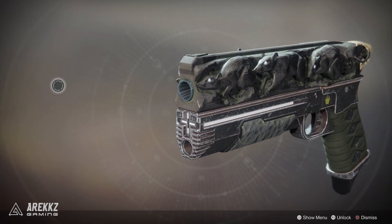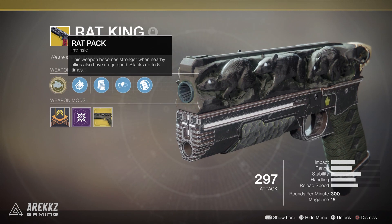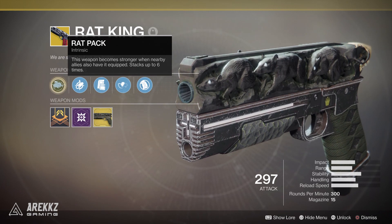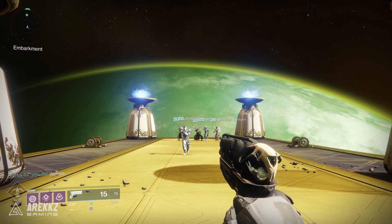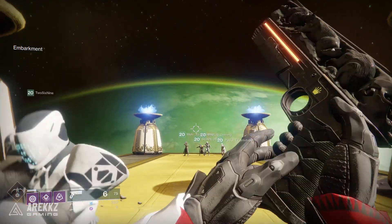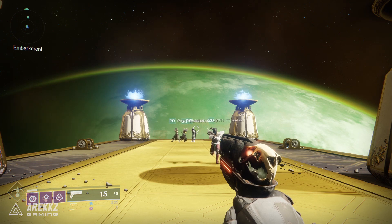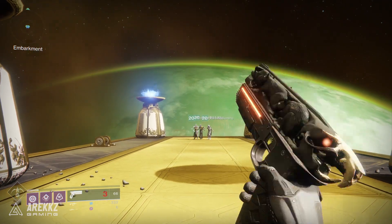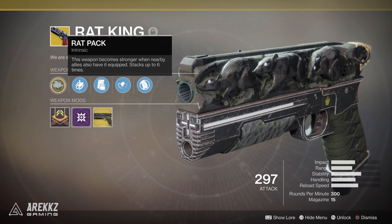To begin with, as a quick recap, the intrinsic perk for this is Rat Pack. This weapon becomes stronger when nearby allies also have it equipped, stacking up to six times. When two or more Rat King users are in proximity your gun will glow and you gain certain benefits. It's important to understand, however, that when it says the weapon becomes stronger, that doesn't actually mean it deals more damage — at least not per-bullet damage. In this case, strength is a slightly more broad term that actually refers to rate of fire and magazine size.